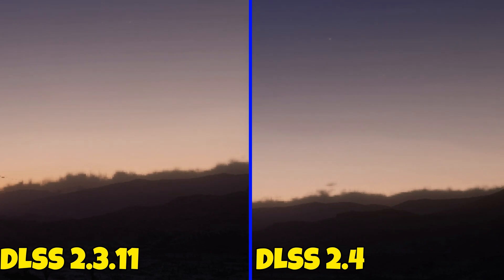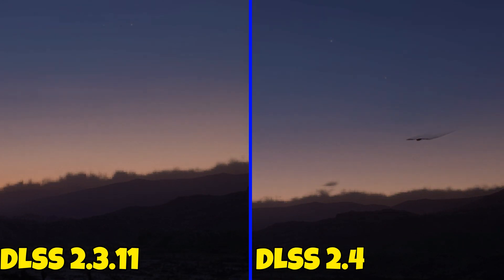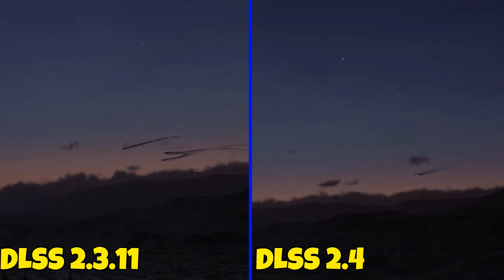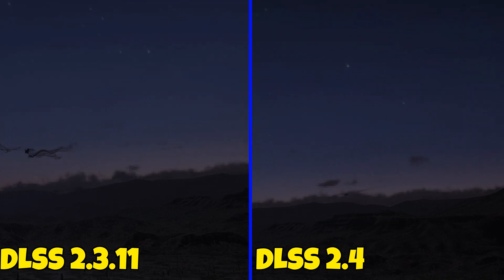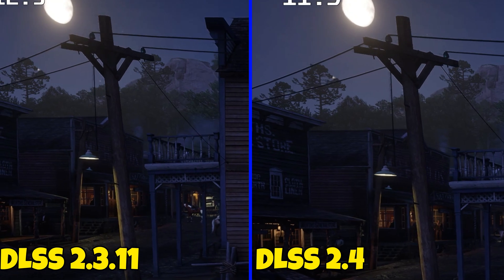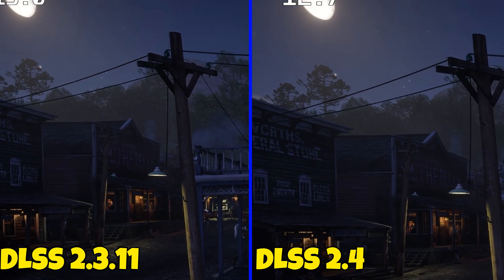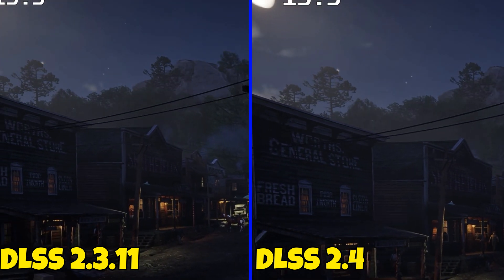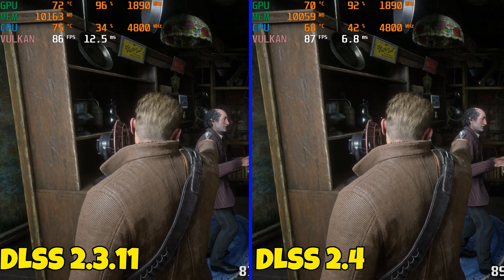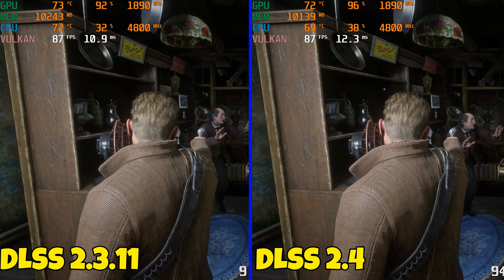In Red Dead Redemption 2, it actually exhibits more ghost trails on 2.3.11 than 2.4, but 2.4 still has terrible ghost trails. You can see it on the light post — there's a weird trail as the camera is panning in this scene. It's hard pressed to find any differences here; just pay attention to Arthur's hair.